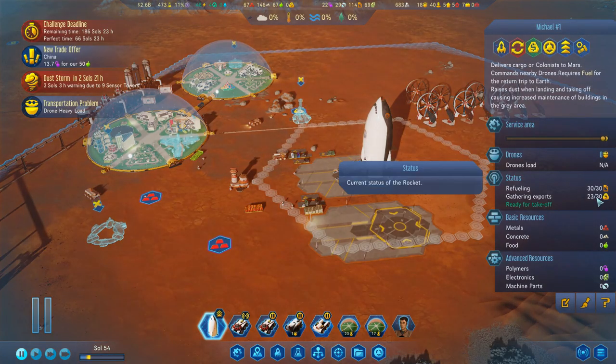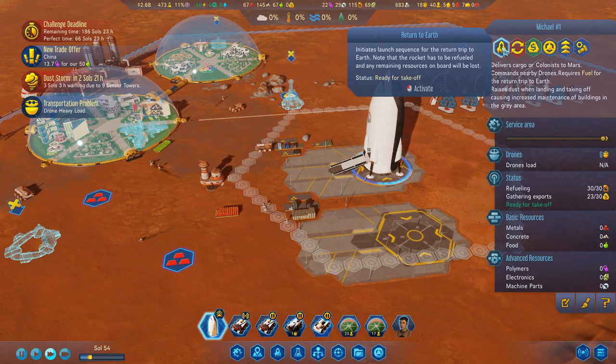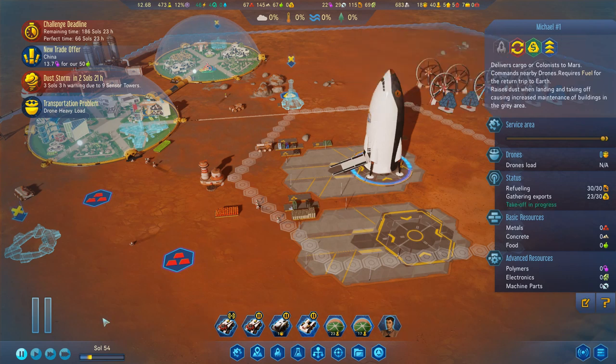I'll just send the rocket, because we can get these rare metals exported. You ready to go? Two sols, 21 hours. Yes, we can get you there and back in that time. So off you go.